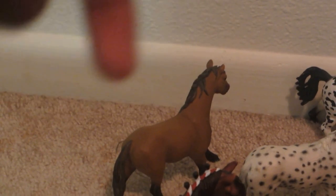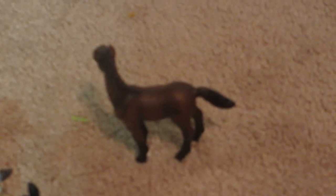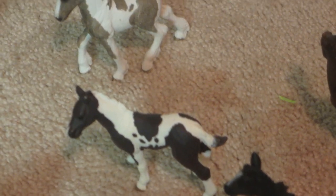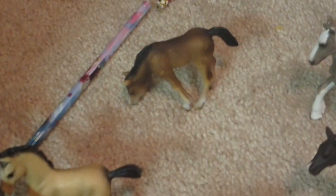Comment down below what her name is. Then we have the foals — comment down below what all these four girls should be named. So we have Heartbreaker, Twilight, Cobalt, Patch, Cloud — Cloudy — I don't have a name for her yet so comment down below. And all of these are girls right here. Starlight, Comanche.